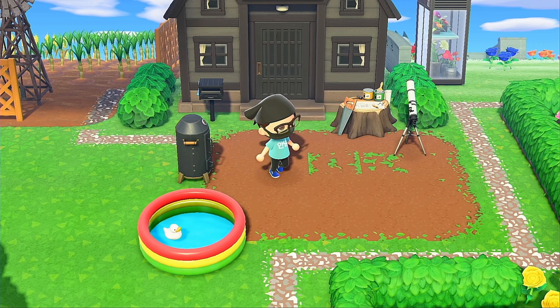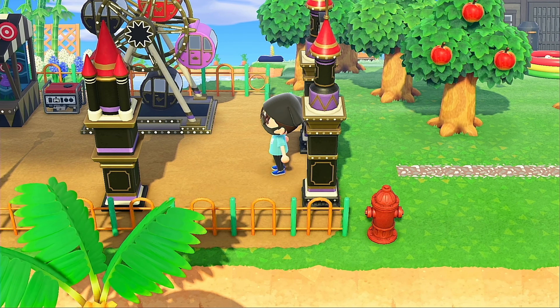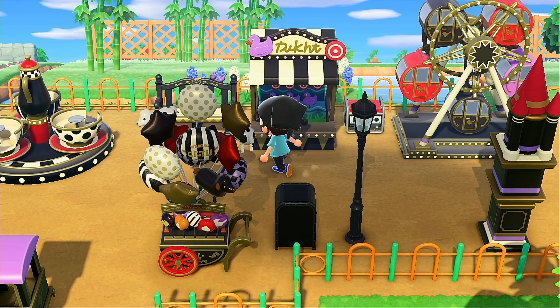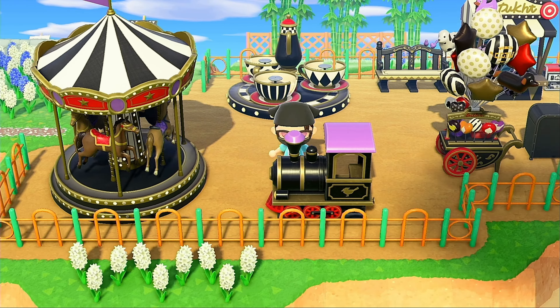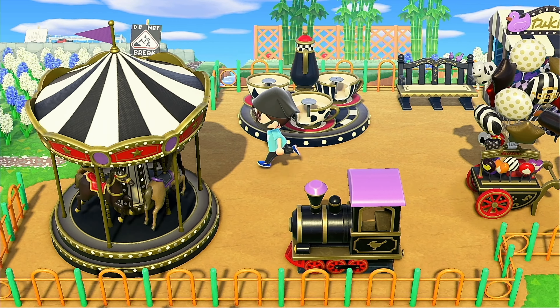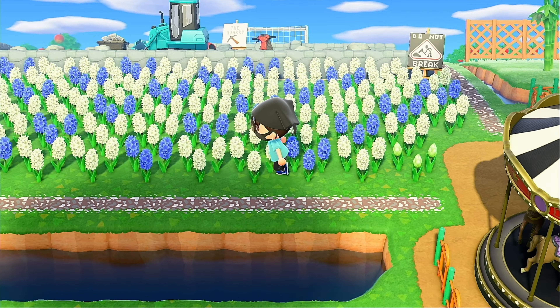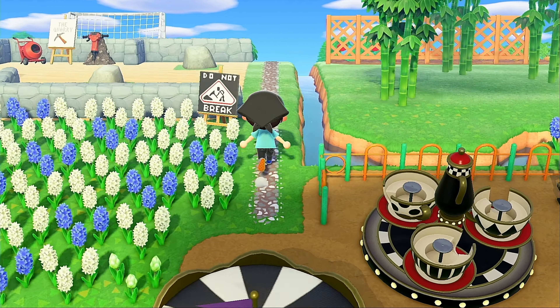Got my park — check out all the things you can get from the Nook Miles. Got them all here, gang's all here. Can't really do anything with them but it looks cute. Then I got my flowery fields here. And of course my rock quarry — I will eventually expand upon another bamboo area.